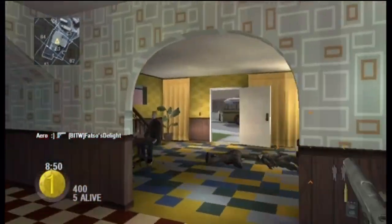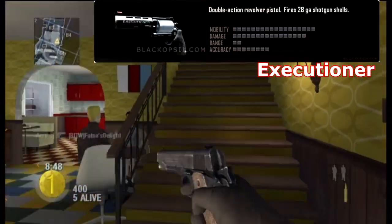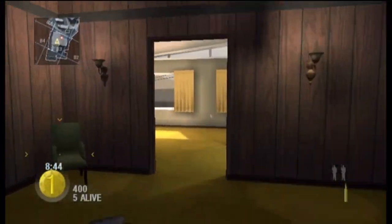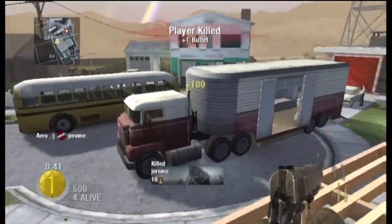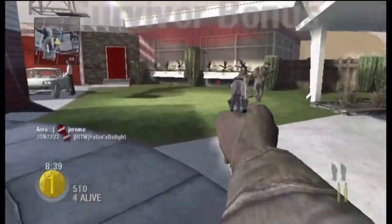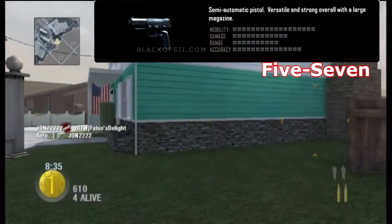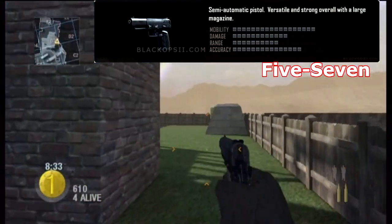The next one is the Executioner, which is a double-action revolver pistol. It fires 28-gauge shotgun shells. I don't know what that means, but it is our only revolver in this game. Our next pistol is a very familiar face, the Five-Seven — a semi-automatic pistol, versatile and strong overall with a large magazine.